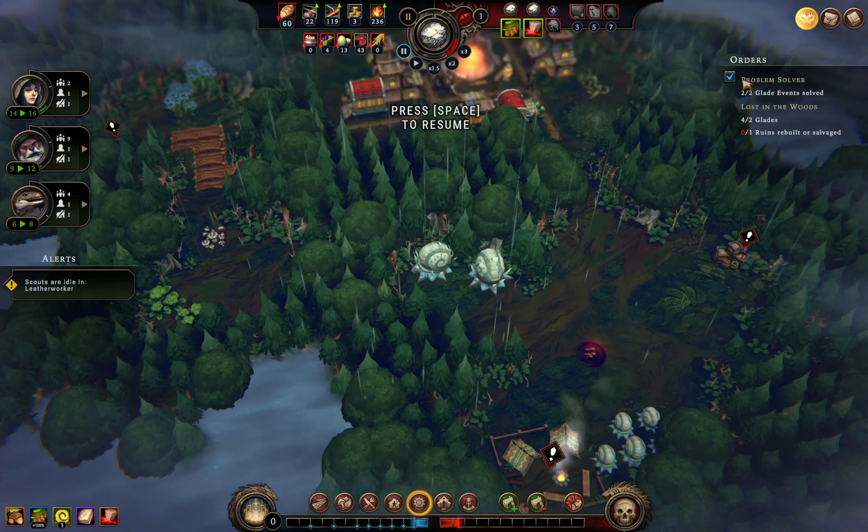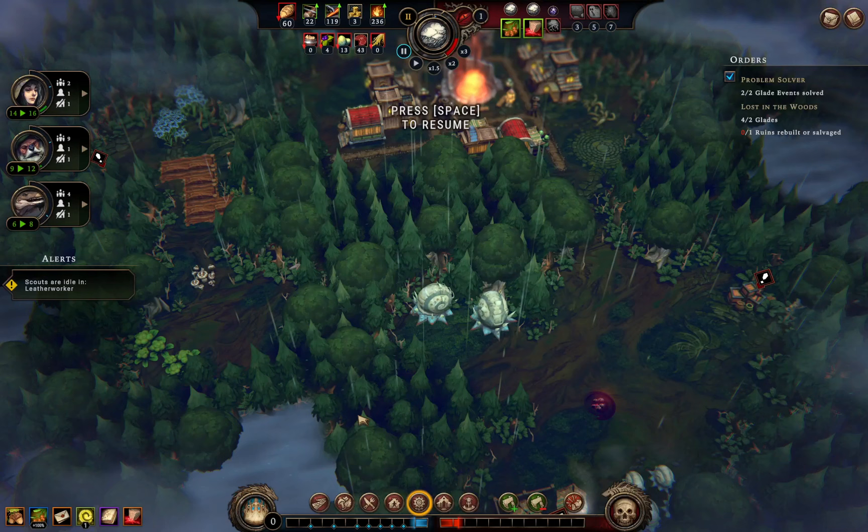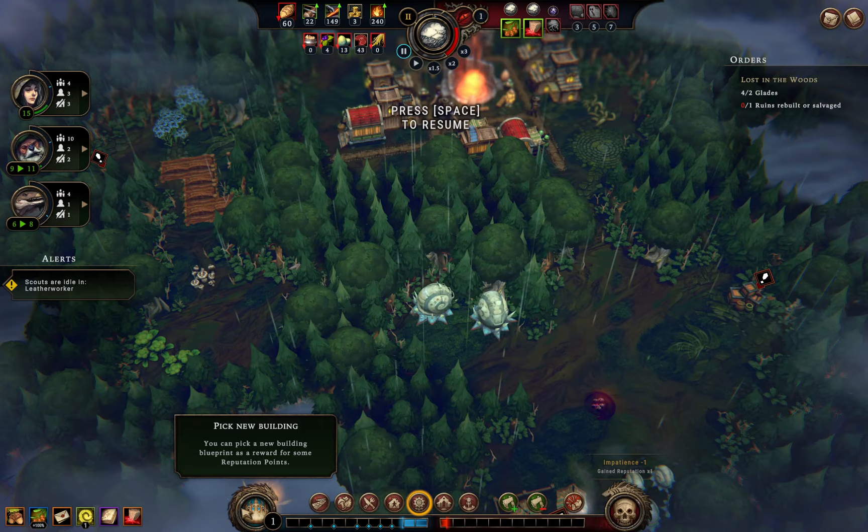There's another delivery I can make. We've got a new cornerstone: reputation from resolve grows 5% faster for every two villagers with their leisure need fulfilled — I think we need a tavern for that. There's also a blight fighter option where the hearth's corruption grows 30% faster. I'll go with the reputation cornerstone, then deliver to get a few more tools.